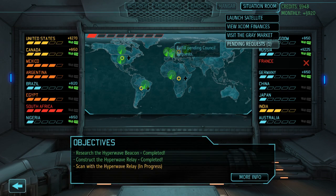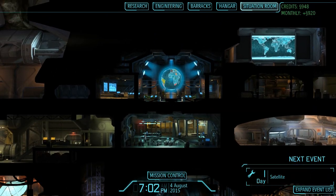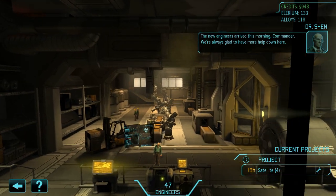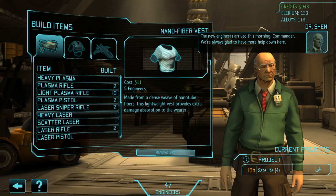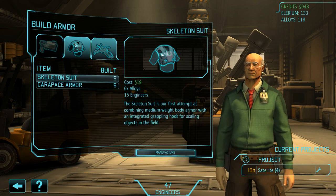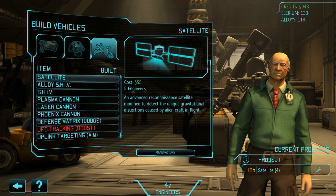Let's take a look at if stuff that we can build needs it. Oh, we got satellite in one day — thank god. The new engineers arrived this morning, Commander. We're always glad to have more help down here. Oh, thank god we can build plasma stuff now. And we can build things.